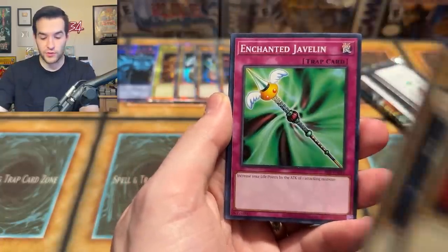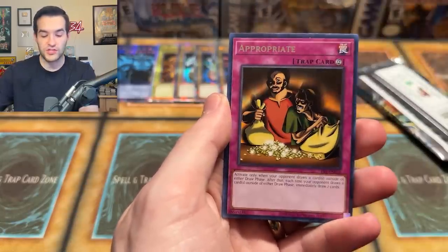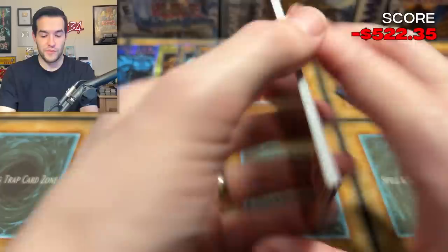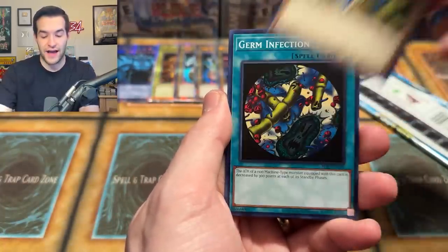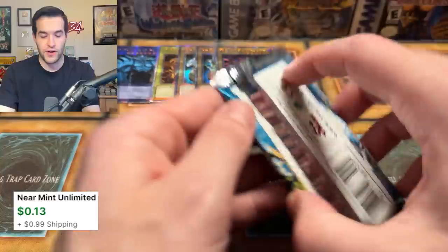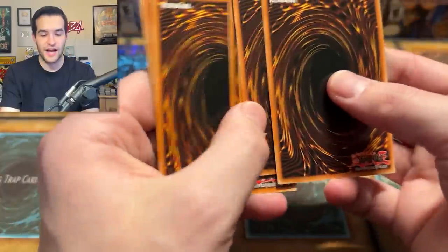Deep Sea Warrior — I want that Jinzo, guys. We're still searching for it. Cyber Falcon — with these sets you don't get so many packs, so it's hard to pull any specific secret. Oh — Goblin Attack Force! Ultra Rare — another foil! We're getting a lot of foils now. It started like one for 11, but since then we've been hot. It's going to be hard to pull any specific secret because there's only about five packs of a given set per display.